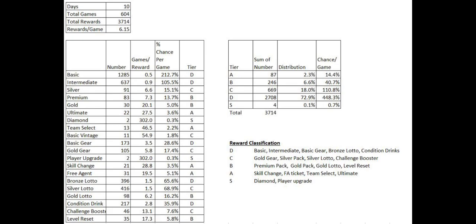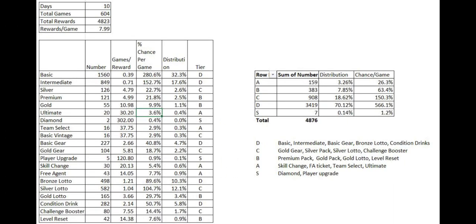What I did subsequently was I kept track just playing the wildcard game. I wanted to see, do I get more rewards, and are those rewards better — the incremental rewards — and then be able to understand, is it better to play the season or just the wildcard game? I kept track for another 604 games to be consistent, and this was the distribution.